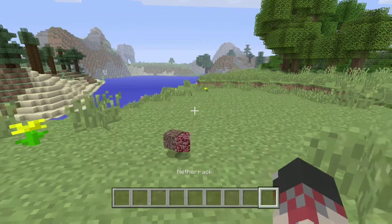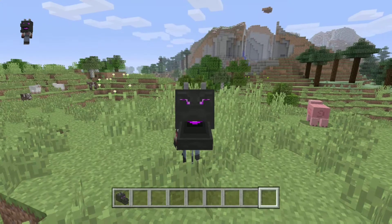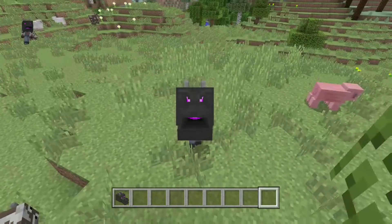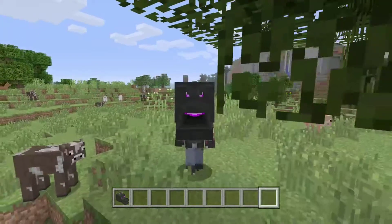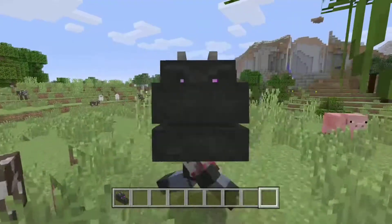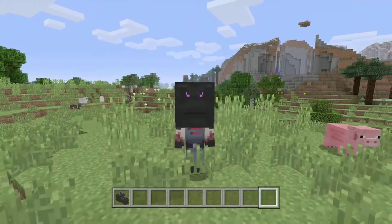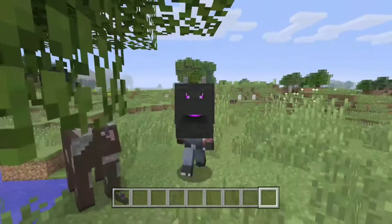Let's move on to number two. At number two, we got a dragon head. The reason why I put this on the list was because you probably didn't know — if you walk, the mouth moves. And every time you stop, it doesn't move. Also, it just looks ridiculously funny.